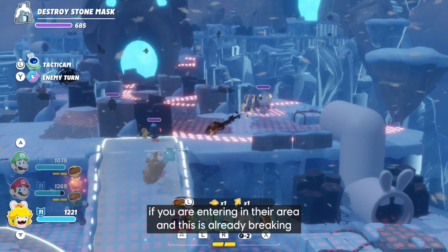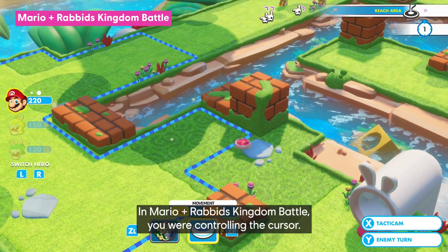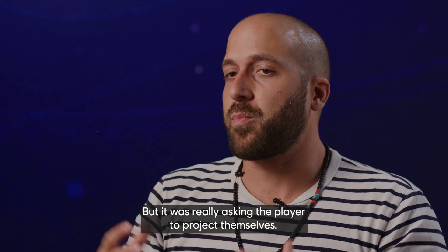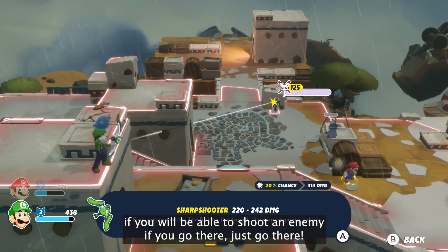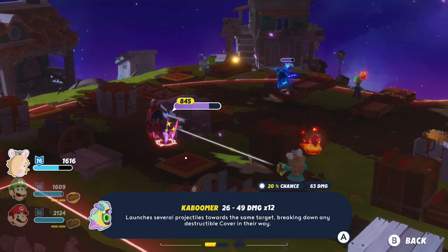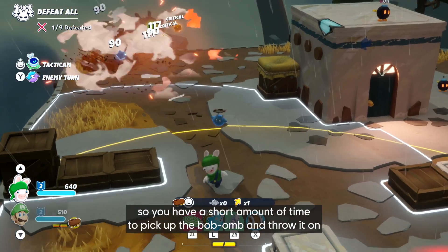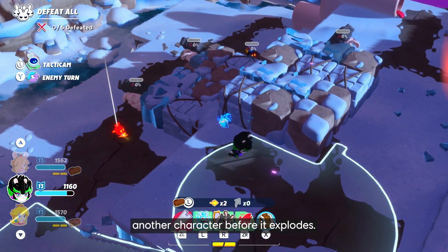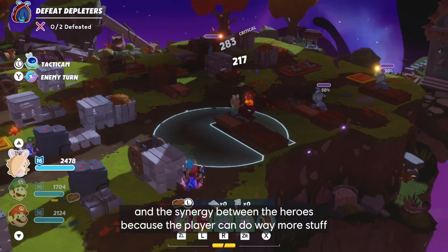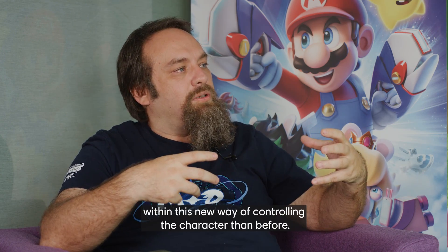Players can react to enemies entering their area of attack, and the same the enemy can do if you are entering their area — this is already breaking the walls of the classical turn-based game. In Mario + Rabbids Kingdom Battle, you were controlling the cursor. You needed to anticipate that if you sent your character there, you would be able to shoot at this enemy. It was really asking the player to project themselves. Here, thanks to real-time, if you want to know if you can shoot an enemy by going there, just go there. This gave the team the opportunity to play with more real-time elements — for example, you can dash a bob-omb. It will trigger the explosion timer, so you have a short amount of time to pick up the bob-omb and throw it on another character before it explodes. All those real-time elements increment the quickness and ease of combat and the synergy between heroes, because the player can do way more within this new way of controlling the character than before.